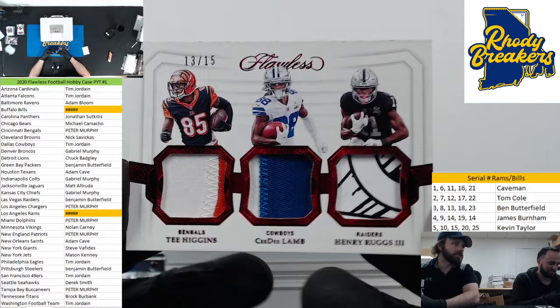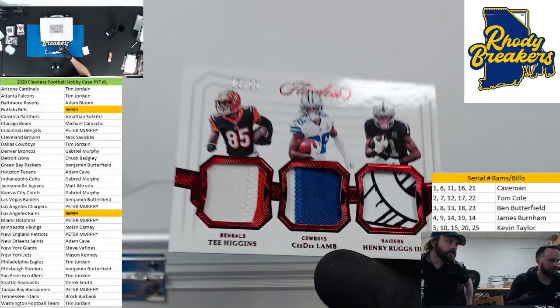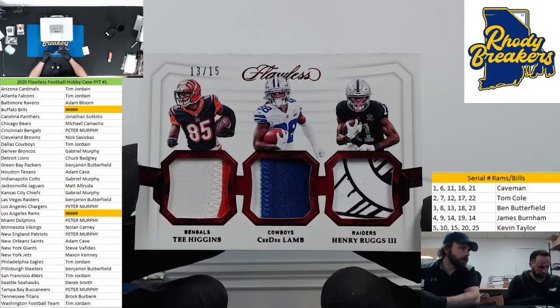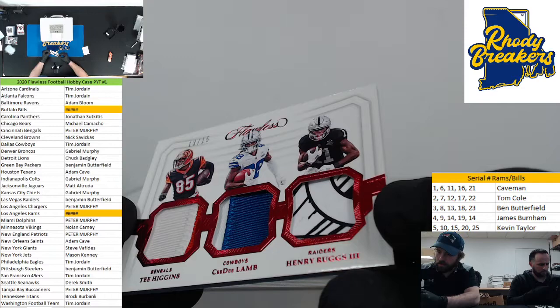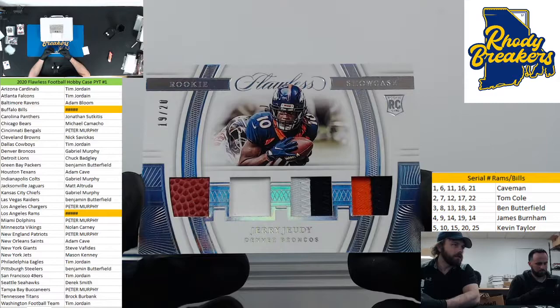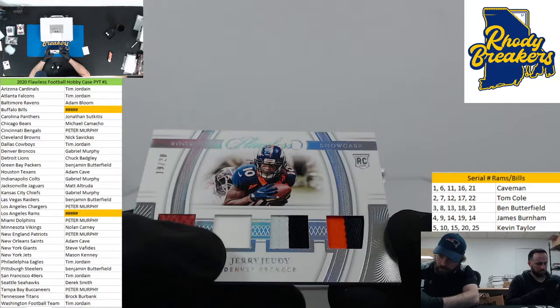We do random - we don't do majority rules. Dallas is Tim I believe, and the Raiders is Ben - we'll random that at the end of the break. Out of 15 - that's a beautiful card. What is this from? The Rugs glove? Next up: Judy out of 20, a little football. That's plastic in there - that's part of something else - and then two patches. Judy for the Broncos! Gabe man - Murphy's having a break.